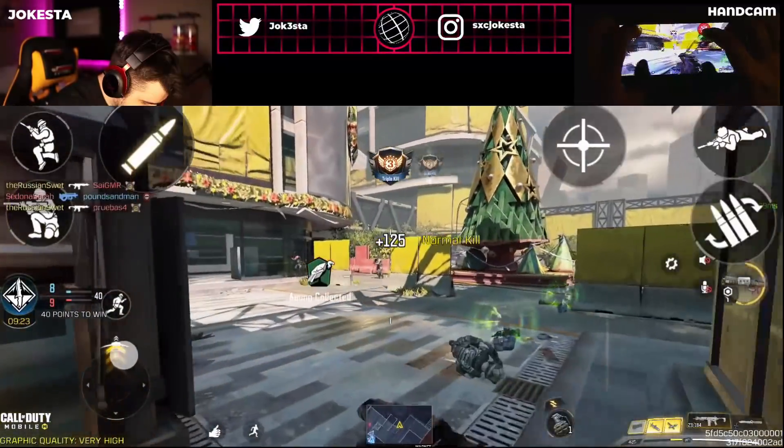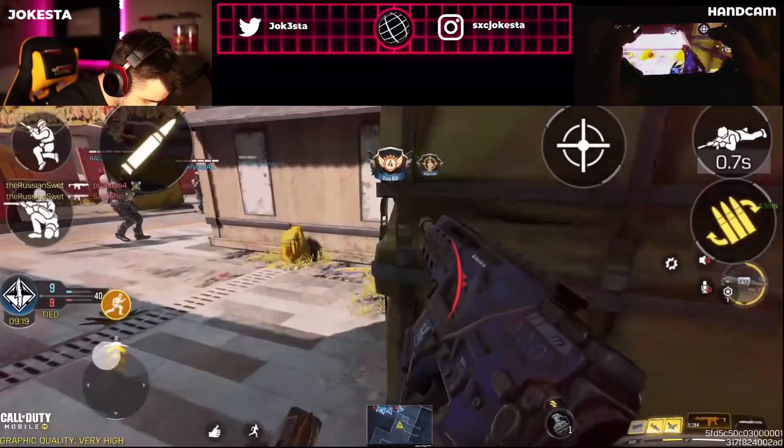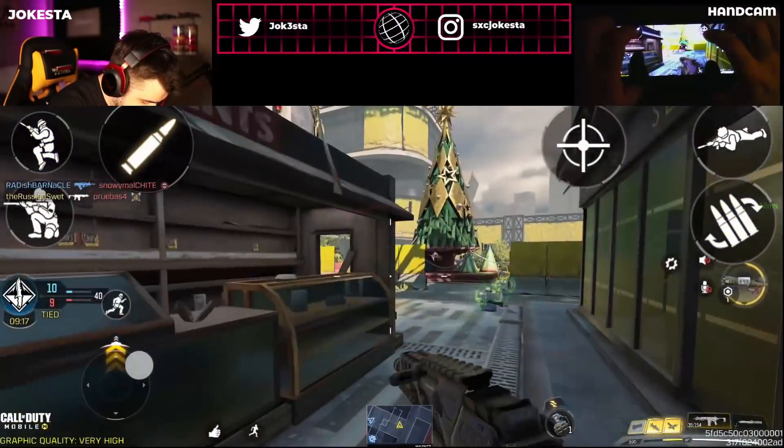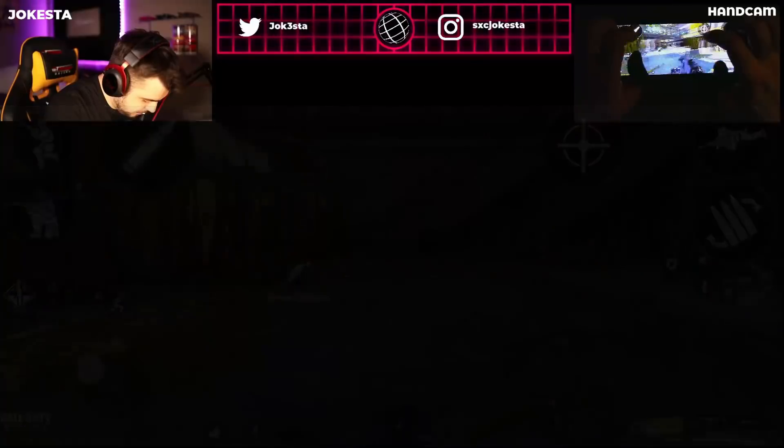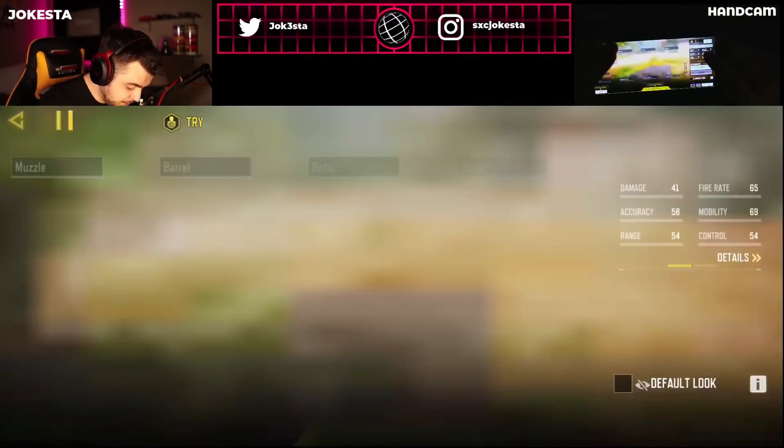Honestly this gun looks and feels great, but the sights are just gone. I don't know man, I kind of want the sights back. Call of Duty, can you please bring the sights back? In this update we got a bunch of stuff — we got the Peacekeeper right here, so I'm gonna try to build a class.